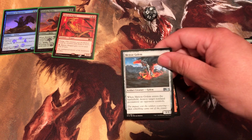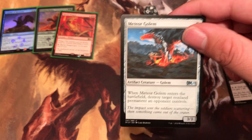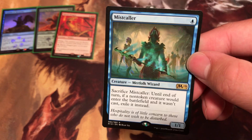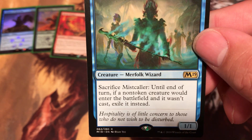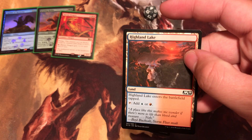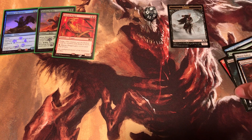Second Core 19 common is Plague Mare - cost three, it's a 2-2. Plague Mare can't be blocked by white creatures; when Plague Mare enters the battlefield, creatures your opponent controls get minus one minus one until end of turn. Very good black card. Medium Golem - basically destroy a creature or Planeswalker when sent to the battlefield, cost seven, it's a 3-3. And the rare is Mistcaller - sacrifice Mistcaller: until end of turn, if a non-token creature would enter the battlefield, exile it instead. Then we got a dual land - looks like island and mountain, and a token which is a zombie.